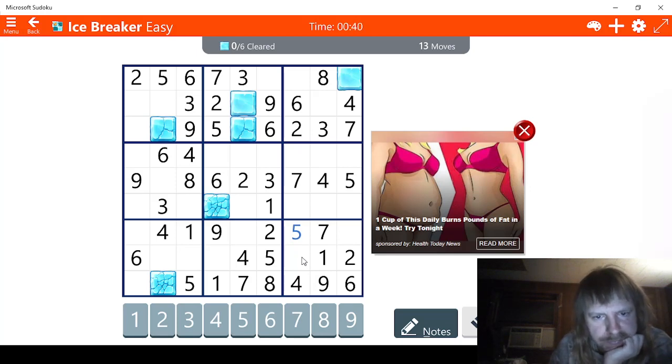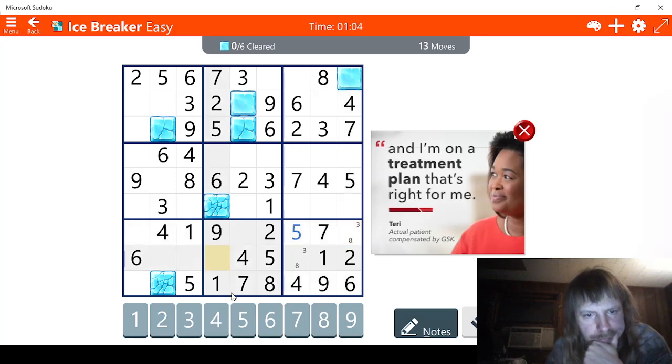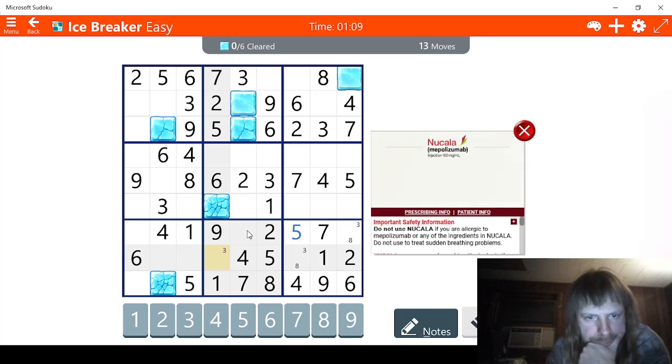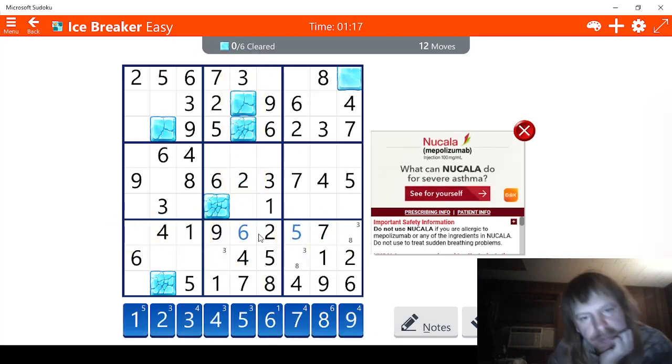We have two possibilities for eight. So we have either eight or three - we'll mark both: eight, three, eight, three. Here, this one shouldn't be too hard. One, two - we're missing a three. This has to be a three right here. We're going to just note it because it's only going to hit one block. One, two, three, four, five, six - we'll do this one though, because that's going to hit that. Let's try this one: check ones - we have two possibilities for one here. Let's mark those.